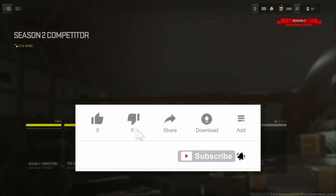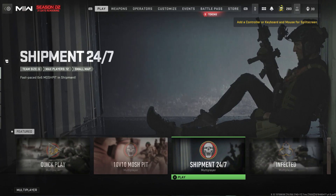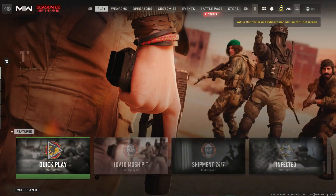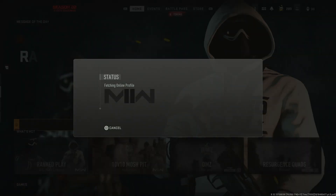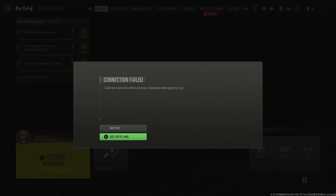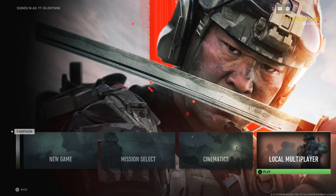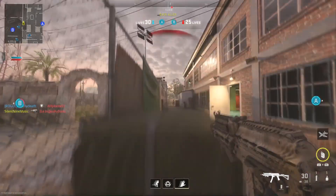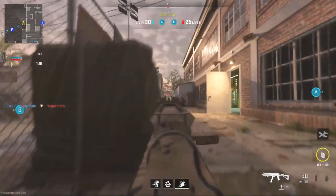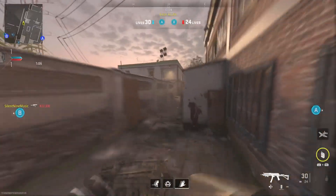Now let's cover what might happen if you're doing it wrong. If you try the Shipment back-out timing and don't get it, simply try again — you don't have to back out or anything, just go back to Shipment and repeat the attempt. Also, if you get the 'Go Offline' screen in the main menu instead of inside the Shipment playlist, that's fine — it will still work. Just keep trying and don't give up. Once you're in the glitch, you keep starting matches without redoing the setup.